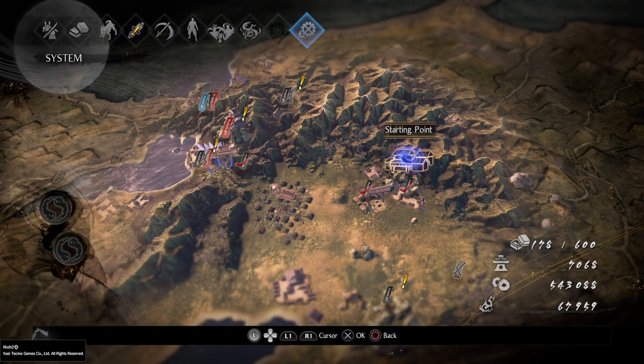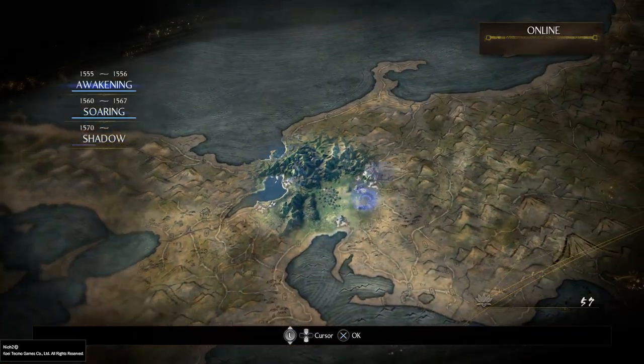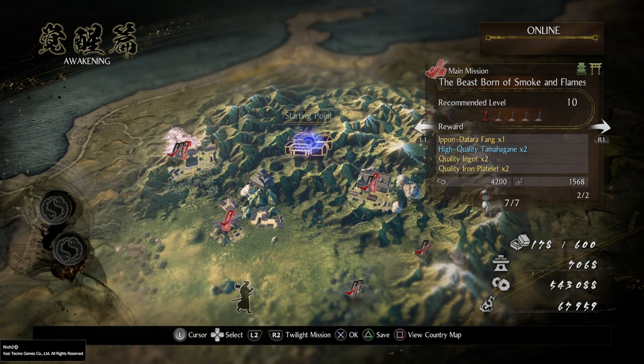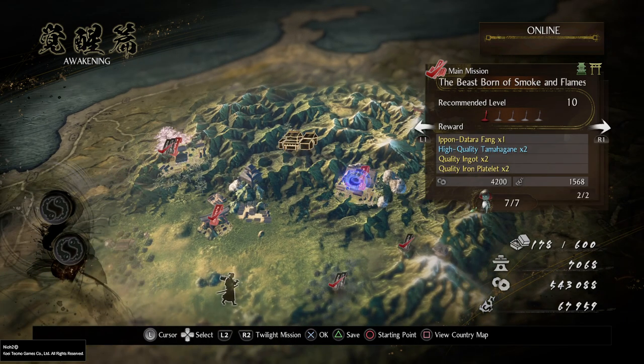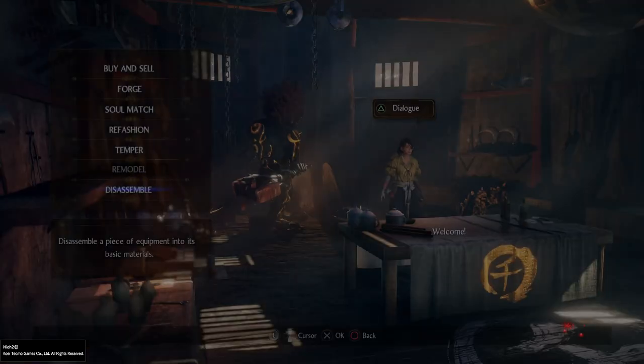First things first: most of this pertains to the blacksmith — what you should sell, disassemble, upgrade, and do with the vast majority of your stuff. If you're a brand new player, you do not get the blacksmith until you complete the second main mission, 'A Beast Born of Smoke and Flames.' Until you complete this mission you won't have the blacksmith. It's very soon in the game, and once you do get it, it's going to change a lot.